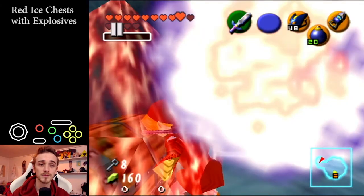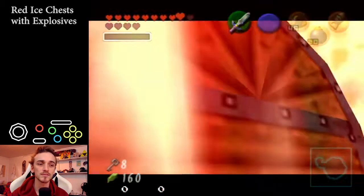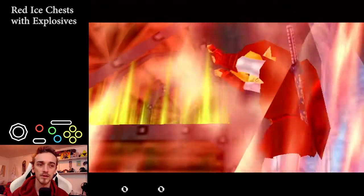First damage frame. Second damage frame — you see how Link is super close. On this frame you would usually pause, press A during pause lag, and that opens the chest.